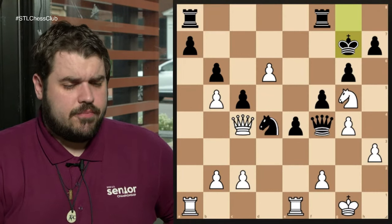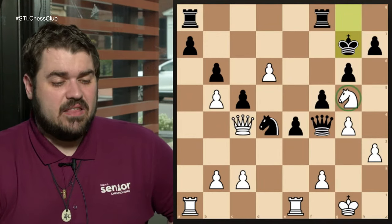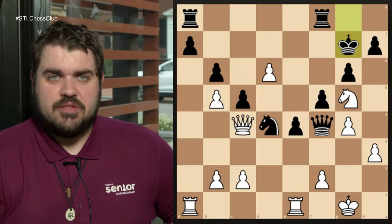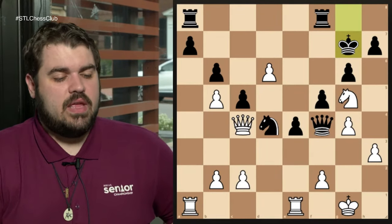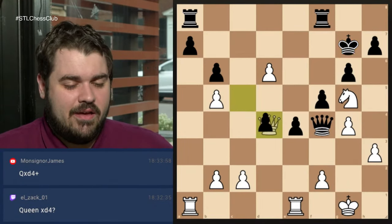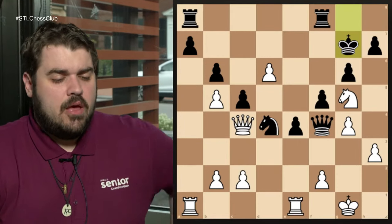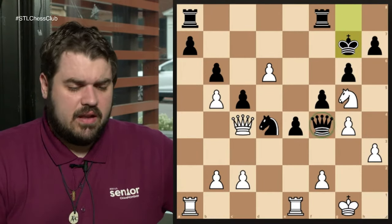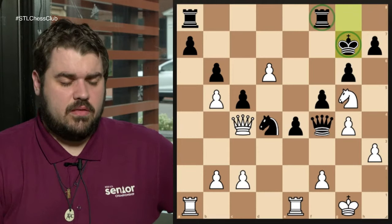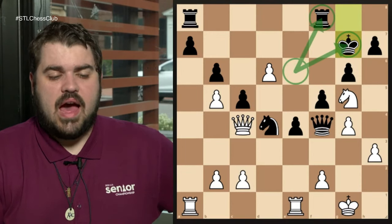We're looking for those signals and also important things about the position. I notice that this knight is undefended and attacked — that's something I should be aware of. The move here suggested by chat is queen takes d4. I'm pretty sure — we're going to find out. Now the first thing I notice in this position, besides the material and the hanging knight, is that the king and rook are in fork distance. They're right next to each other, and if I could put a knight on e6 I would get a fork.